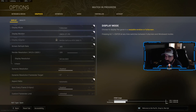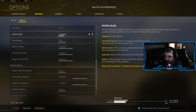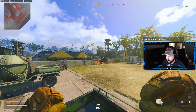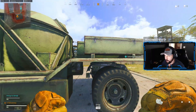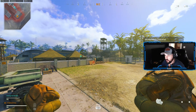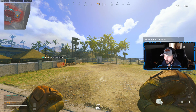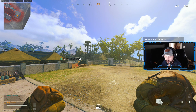The secret to maintaining around the same frame rate is going down to Nvidia DLSS and running it on performance mode. What that'll do is give you a much sharper image — the edges don't have the jagged lines anymore. When you look off in the distance, see how clear the mountains are. You're going to take a little bit of a performance hit, but I promise you'll be able to see people a lot better, and the frames I lost are well worth being able to see people and not getting killed by bush Wookiees.